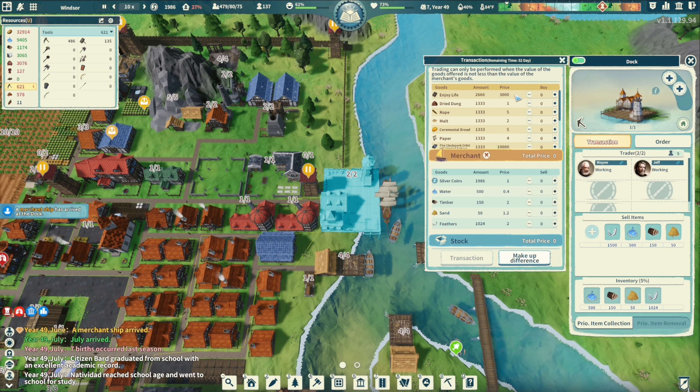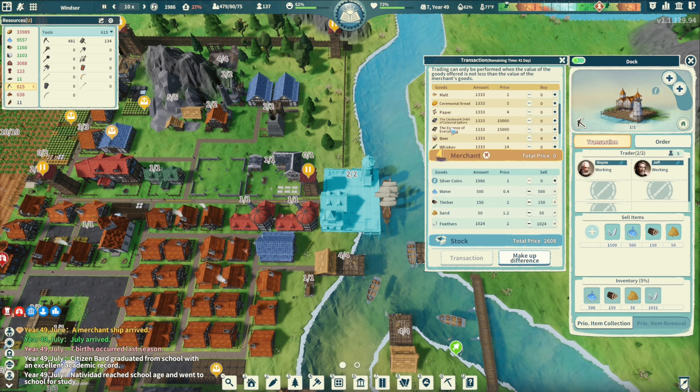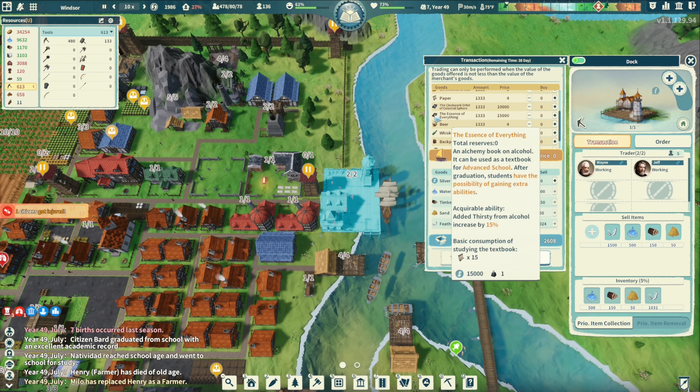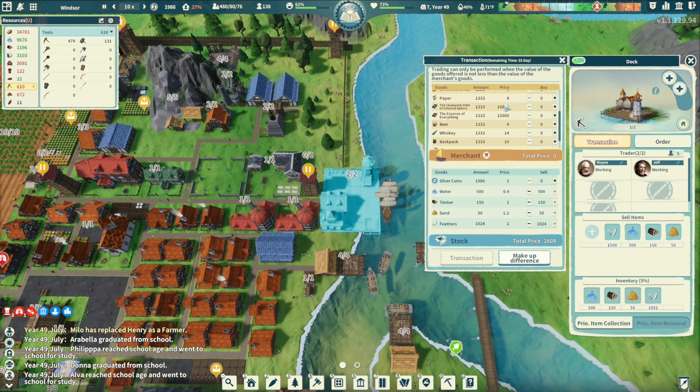The merchant has an Enjoying Life book for 3,000. Let me sell some timber, some sand — just sell everything right now, about 600 worth. They have something called Essence of Everything for 15,000: added thirsty from alcohol, lifespan increased by 20 percent. That's pretty good for 10,000.